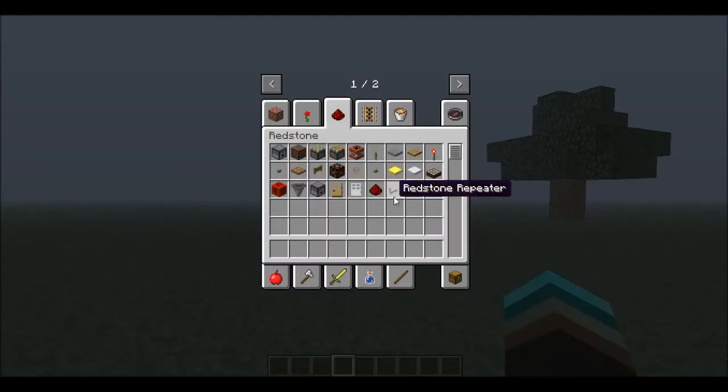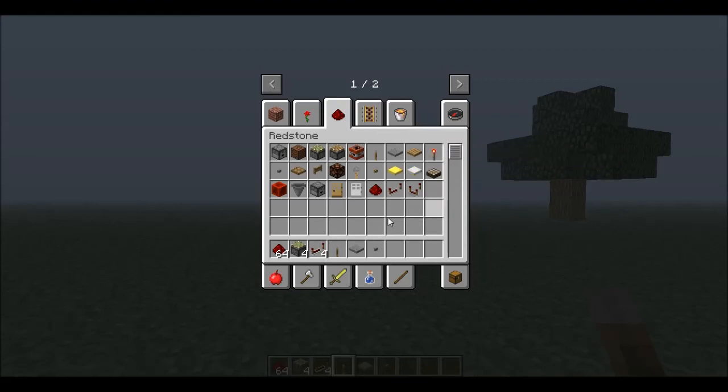Now I'm gonna show you how to create redstone piston doors. I'm gonna ask you guys to get at least a half stack to a full stack of redstone. You're also gonna need about four of these blocks. You're also gonna need — most importantly — sticky pistons instead of regular pistons. Then you're gonna get a lever, pressure plate, or button, whatever you want.